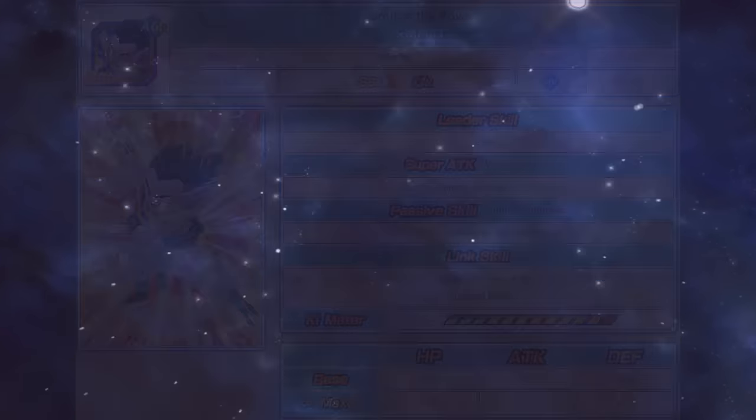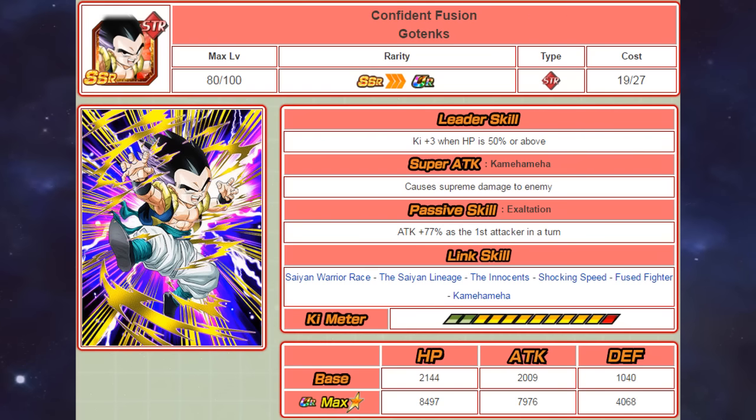Moving on to STR Gotenks: his leader skill gives 3 ki when HP is 50% or above, his super attack causes supreme damage, and his passive skill gives him a 77% attack boost when he is the first attacker in a turn. His link skills include Saiyan Warrior Race, the Saiyan Lineage, the Innocence, Shocking Speed, Fuse Fighter, and Kamehameha. Both units share very similar links, however the main difference is that this Gotenks has the Kamehameha link instead of Supreme Power.